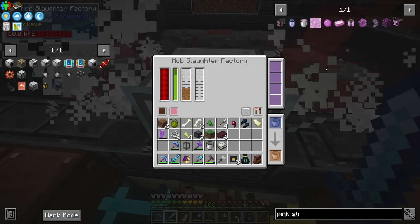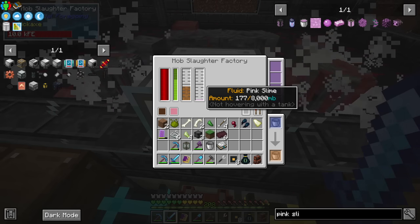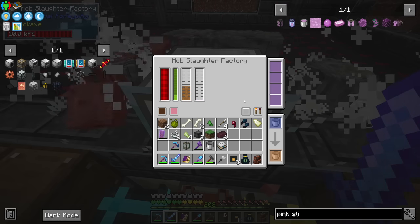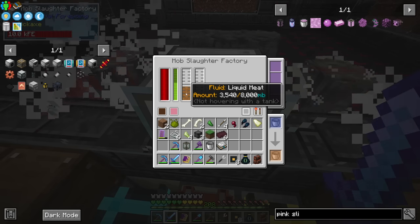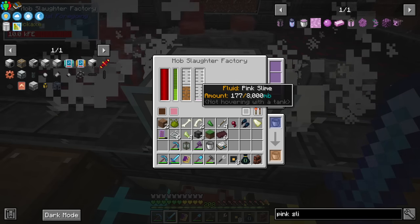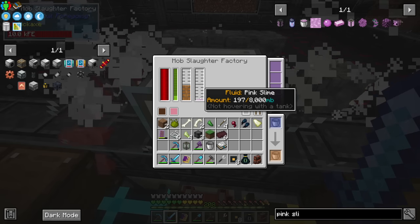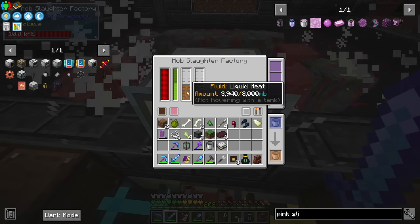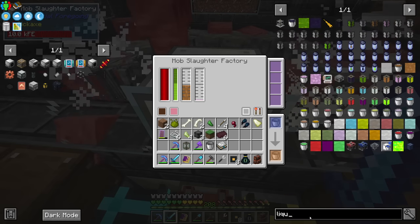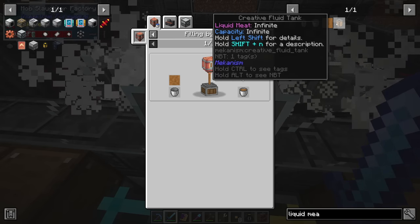What is the difference — what makes one work and the other not? Is it just random chance perhaps? I have the wiki open right now and it says the default working area is one by three by one, so it's obviously within range. It can be expanded with range add-ons. Mobs killed will produce five micro buckets worth of liquid meat and one micro bucket worth of pink slime per HP. You get more from cows and pigs — interesting. What could liquid meat be used for? It can make buckets.